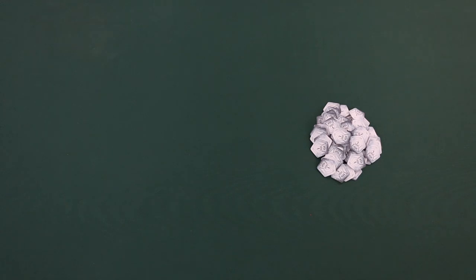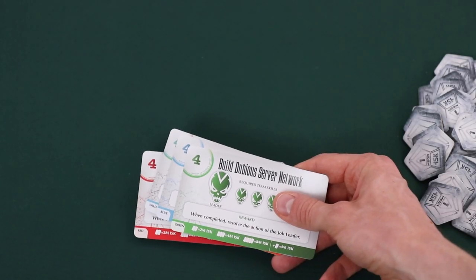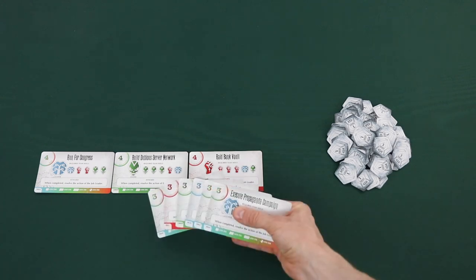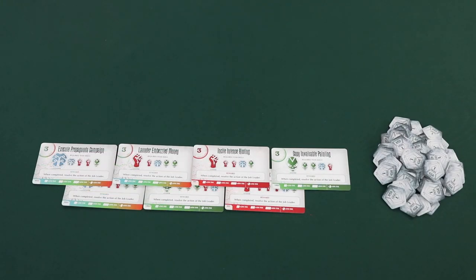Next, players need to prepare what the game calls the Job Nexus. Start by taking the level 4 job cards, shuffling them, and randomly selecting 3. Lay these cards face up to start forming the display in the middle. Next, find the level 3 job cards, shuffle them, and select 4. Lay these level 3 cards on top of the level 4 cards.